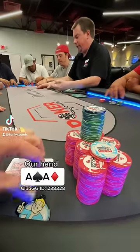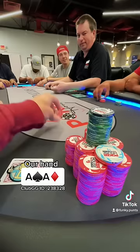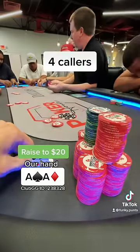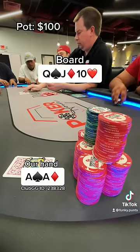We looked down at the best hand in poker: pocket aces. We're here in Texas, we're gonna go big. We're playing 1-2, and the normal raise here is $20, so that's what we're gonna open to. We end up getting four callers, so we're gonna go five ways to a flop.